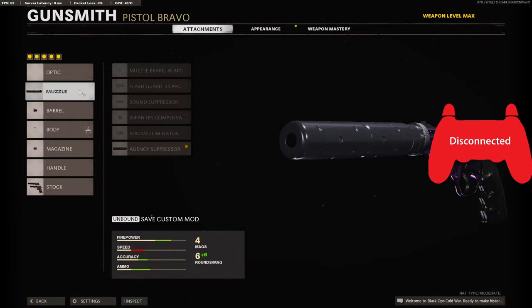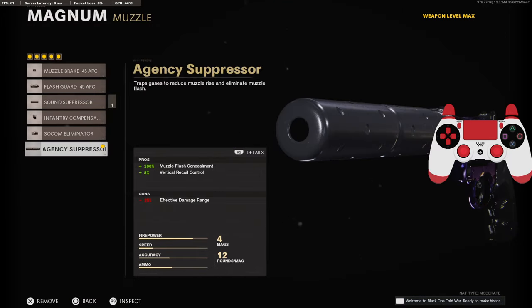Jumping into the class setup — this is a pretty normal setup, I would say. On the muzzle, we're going to be going with the AGC suppressor to stay off the minimap and for that 8% added to the vertical recoil control.